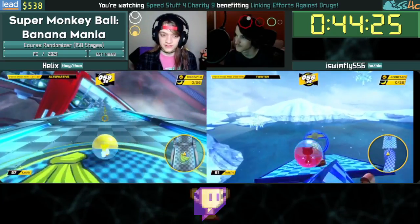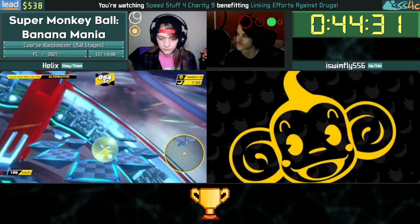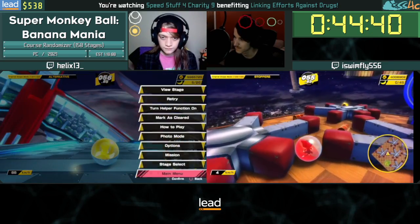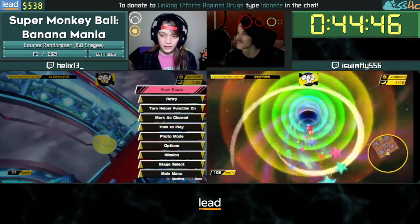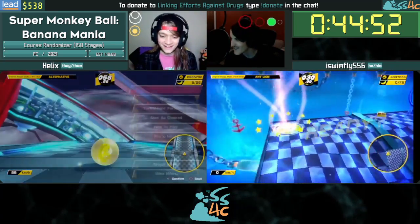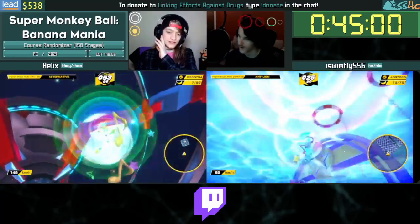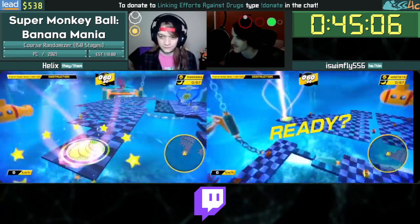There's a sick pause strat you can do on Alternative — let me see if I remember it. The pause strat will guarantee you get the big bounce to get across, but you need certain frames to go all the way. What did I just clip on? I bounced off SwimFly! This game is wacky. I'll turn it in to the banana glitch compilation after the run — we should have time to show that.